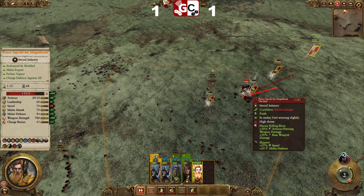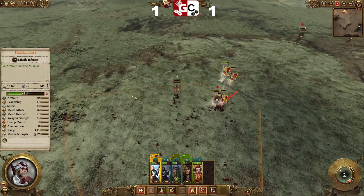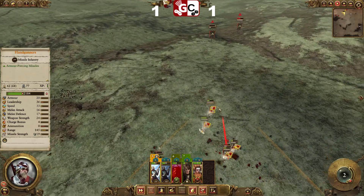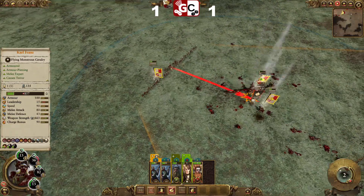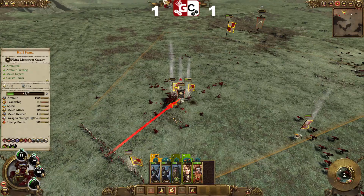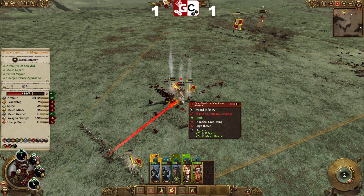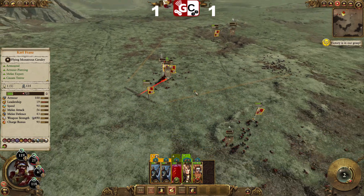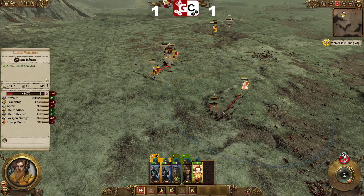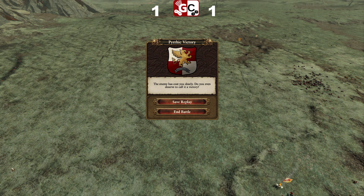Surely at that range you can't miss. Chase them, you keep chasing there. I don't think we're going to be able to break him here. Maybe we've got a few shots from the handguns. Come on Carl, you can do it. That's it — it's going to be close. Very close. And there's Sigvald — that was an extremely close game that one. Thought Sigvald was going to be able to get Carl there.